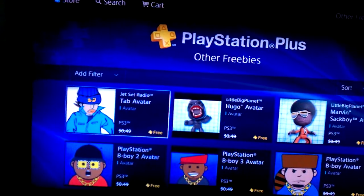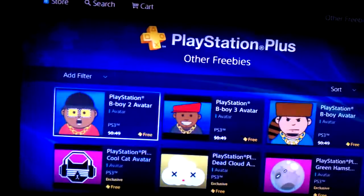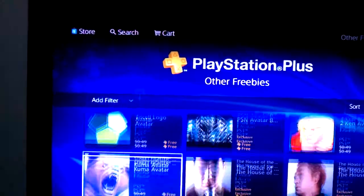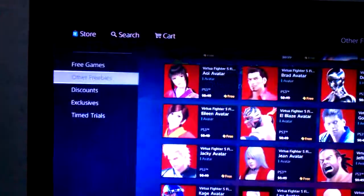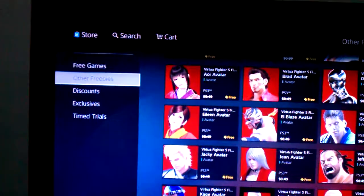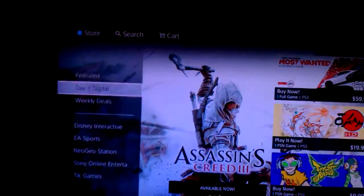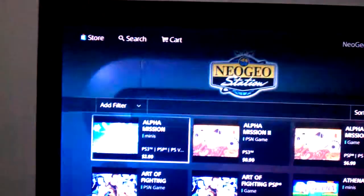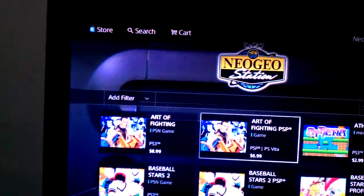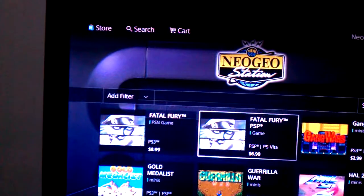I wonder when they're gonna have Jet Set Radio for the Vita. I'm still waiting for that. But yeah, as you can see here, there's some free stuff. This shows you how the new store looks — what's hot on PS3. Let's go to Neo Geo Station and see some of the Neo Geo games.